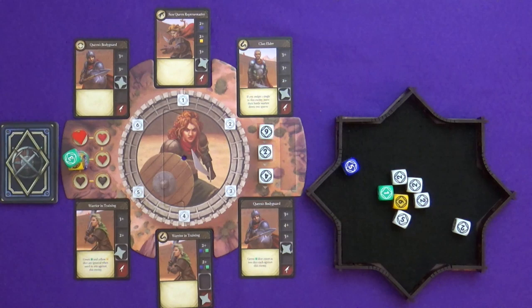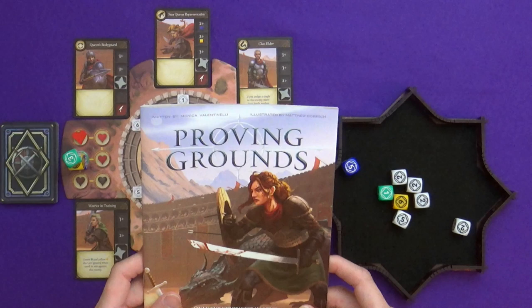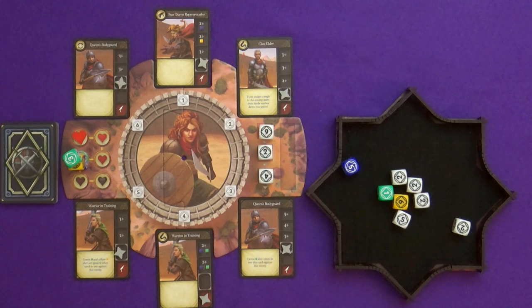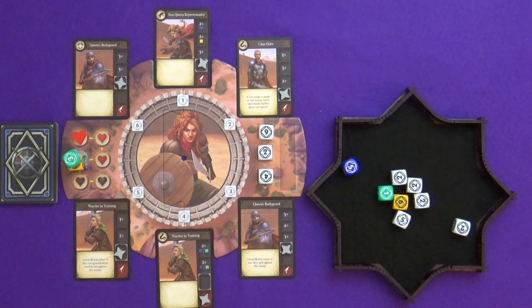It does come with a novella that tells you the story of Proving Grounds. The main character, Maya Strongheart — her mother, the Sun Queen, has been killed, has died under suspicious circumstances, and Maya herself is being framed for it. So to prove her innocence, she'll be fighting in the Proving Grounds. It's the way things go.